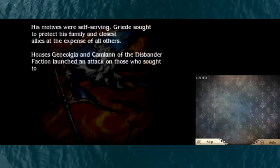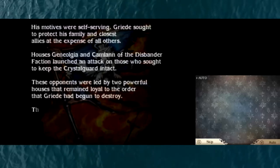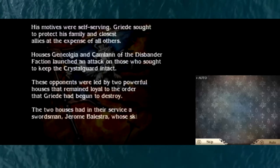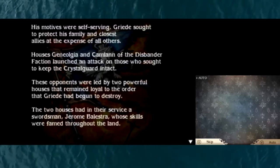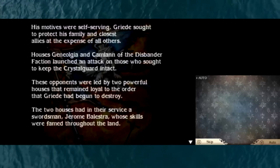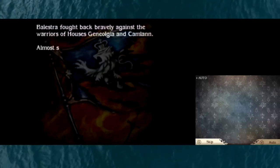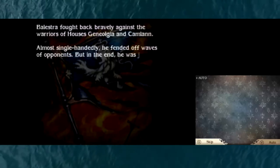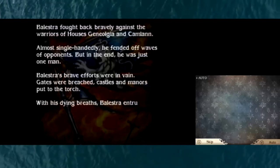Houses Genioja and Camlin of the Disbander faction launched an attack on those who sought to keep the Crystal Guard intact. These opponents were led by two powerful houses that remained loyal to the order that Greed had begun to destroy. In their service was a swordsman - Jerome Balestra - whose skills were famed throughout the land. Balestra fought back bravely against the warriors of Houses Genioja and Camlin. Almost single-handedly he fended off waves of opponents, but in the end he was just one man.